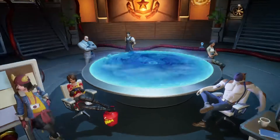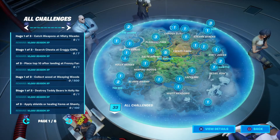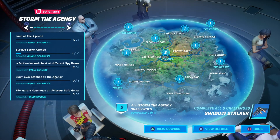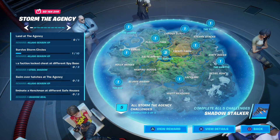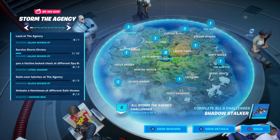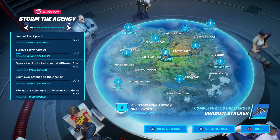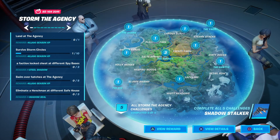It's been forever since I played this, and holy crap — 33 challenges I'm behind on, which probably doesn't matter now since the new season is coming up soon. Land at the Agency, Storm Day Agency — those are the new end-of-season events. Survive storm circles, which I did one of but wasn't paying attention. Open faction-locked chests at different spy bases, swim over hatches at the agencies, eliminate henchmen at different safe houses.